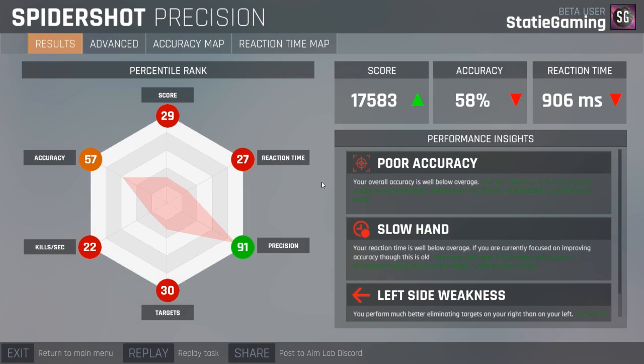This helps with flick shots and everything. My score went up from last time I played, but my accuracy went down to 58 and my reaction time was 906 milliseconds. Let's address some settings — I turned the DPI on my mouse up a little.